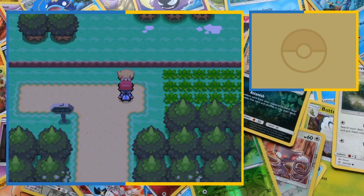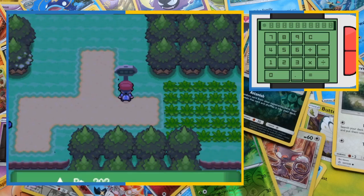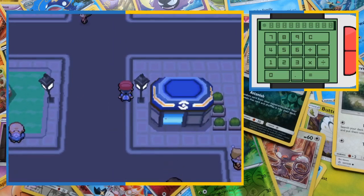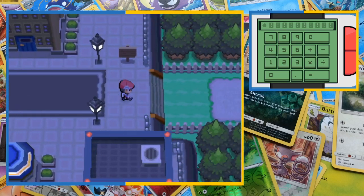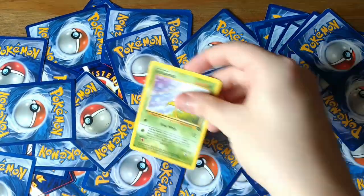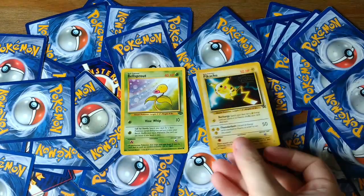Well that didn't go to plan, but you actually don't need to win this to keep going so we can continue on after our loss — that is the only time we'll be able to do that though. After finishing up in Littleroot Town we head through Sandgem Town, down Route 202 to Jubilife City. After leaving onto Route 203 we've got another rival battle with Barry in front of us. We're going to need a team of two for our second face off and it looks like we'll be using Bellsprout and Pikachu.